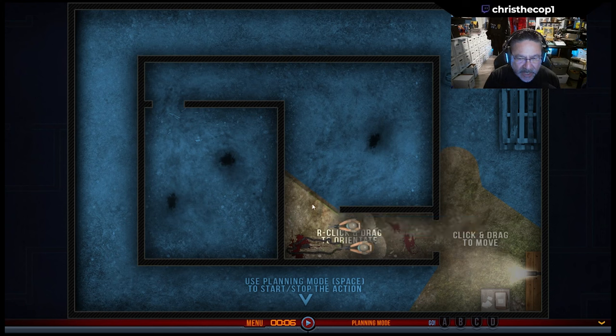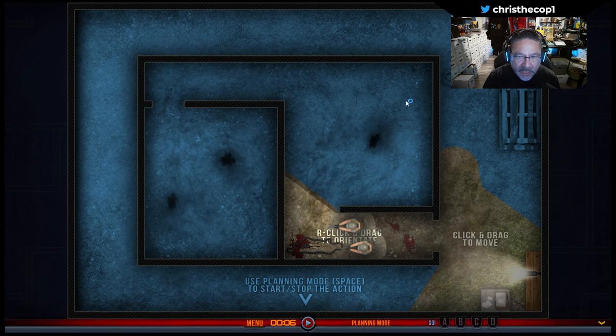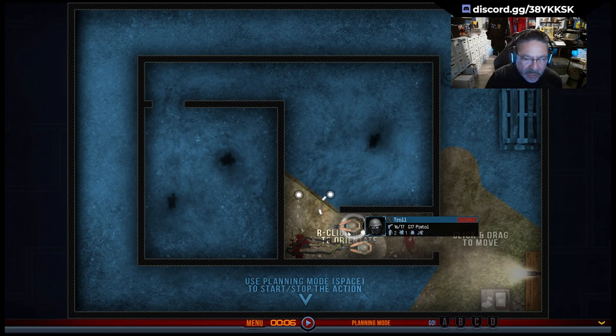So this would be a button hook — this guy is going to come right here. You don't always have to do that, but we've got a lot of unknowns. So I want to get this guy coming around, and then the other coming around too, so they're both there. He's covering this long hallway and he's covering this area. This is kind of like a semi-button hook — this guy has a lead, and the other is essentially playing off his lead.